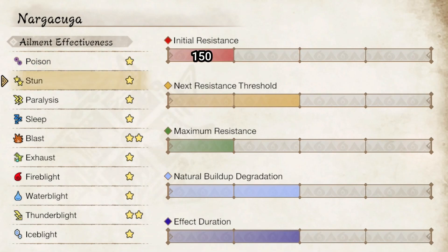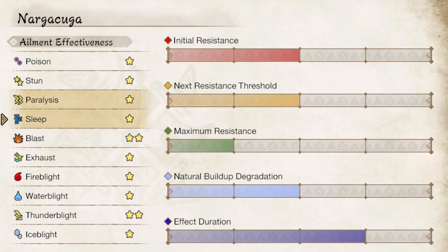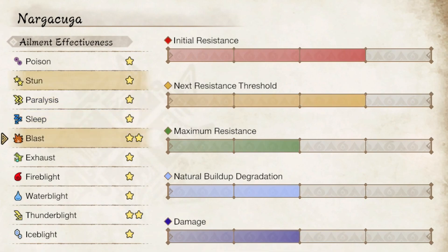Stun comes in at 150 base, with 120 buildup until we hit 630 maximum. Nagakuga will be stunned for 10 seconds. Paralysis starts at 180 base, building up 130 until we hit a max of 570. Just like stun, it's paralyzed for 10 seconds. Sleep will start at 150 base, though it builds up only at 100 until it hits 550 max. Just like all the others so far, it's only asleep for 40 seconds. Blast is pretty good, starting at a low 70 base, building up only 30 until we hit 670 max. Blast will deal 100 damage as well.